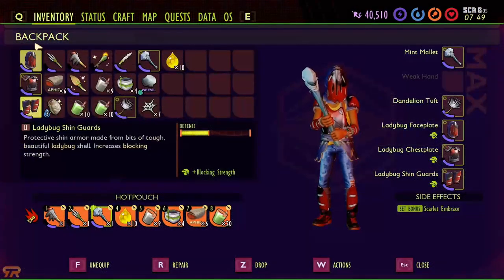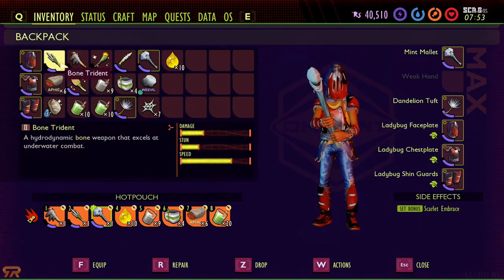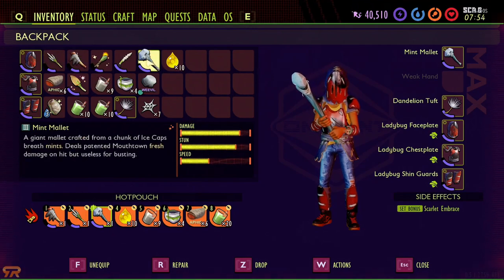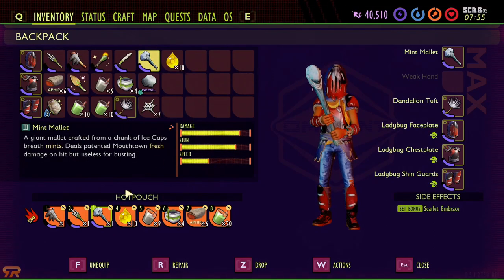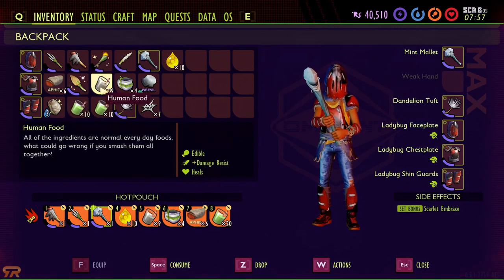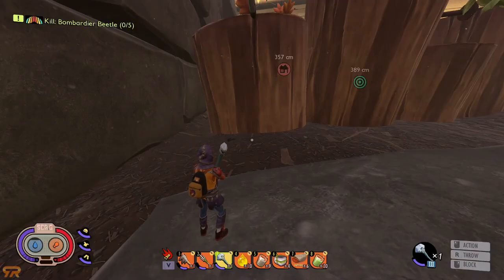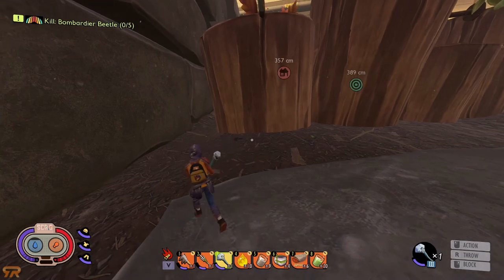I've got a full ladybug armor set — my preferred fighting armor — and the mint mallet because it gives a good chance for stun. There are other weapons with more speed, but I'm using this. I also have a bunch of healing smoothies in case I need them, and human food smoothies which give damage resistance. Liquid rage smoothies give more attack damage but require spider fang daggers, so I won't use those much. I'll put the recipes for both in the description below.